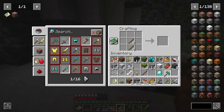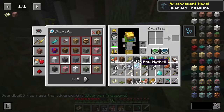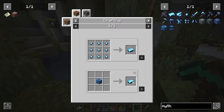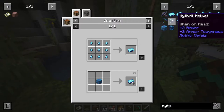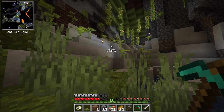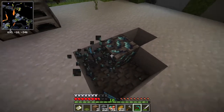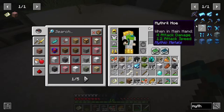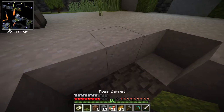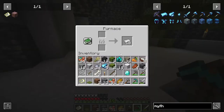A diamond pickaxe is probably what we need for these other ores. Have I mentioned that I'm not good at Minecraft? Okay, so this is raw mithril — what can we do with mithril? We can turn it into ingots, and it looks like we can turn it into armor as well — we just need to melt it. There's a decent amount of this. How good is the armor? Plus three... oh, it's almost diamond level. I'll take that — anything diamond level or better, I'll greatly take.